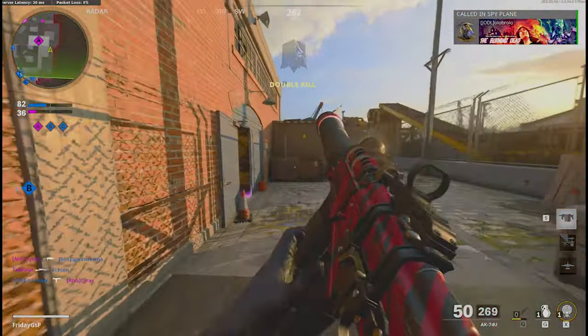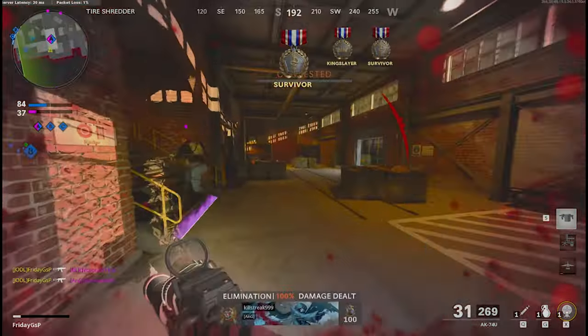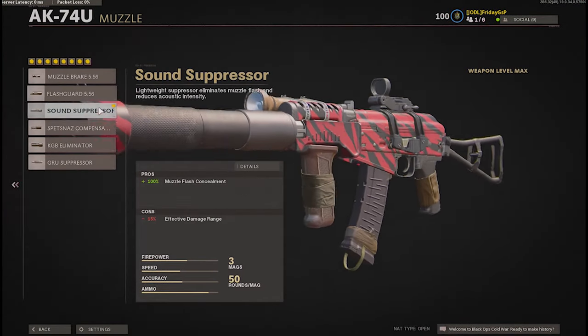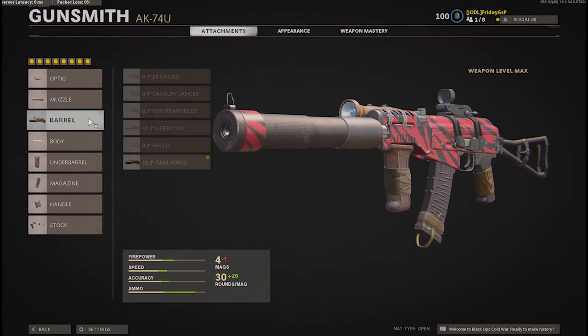For the muzzle, I chose the sound suppressor. In my opinion it's not worth taking the one with a little more recoil control because you're losing 25% effective range — it's not worth it. Just take the normal sound suppressor if you like to be silent and quiet, as I do.